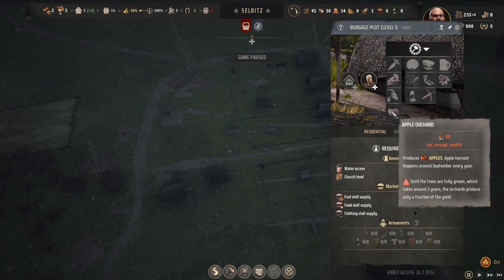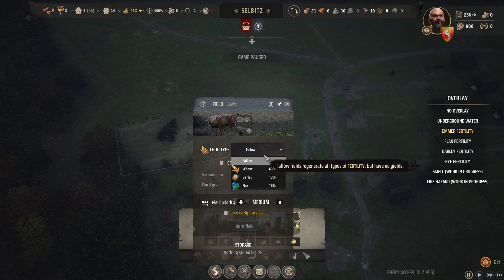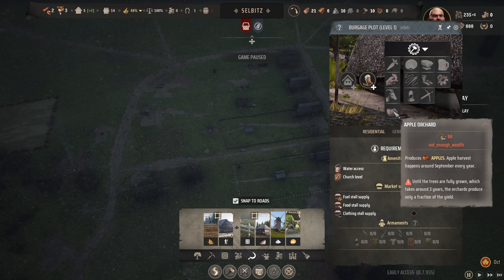It's not what I thought. I thought it was something you get from the plot, this guy over here. I thought it was from the field, but it's not. It's from your house. So now you can harvest apple from your own residence. That's how it works for the house.